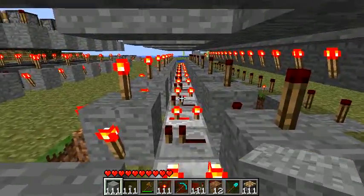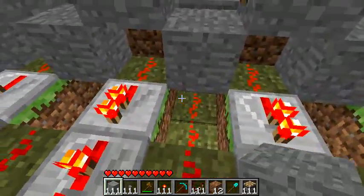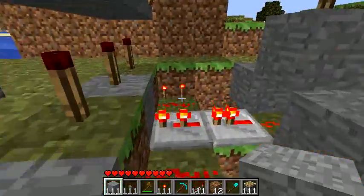This is the timer — six ticks per step. These are the feeds from underneath the timer over to the main pushers.